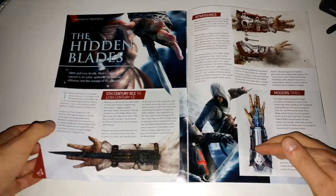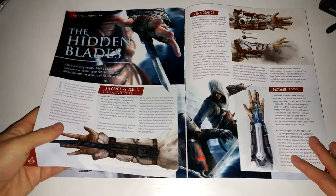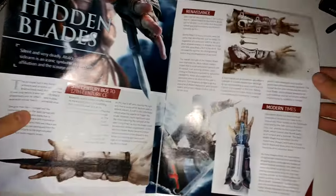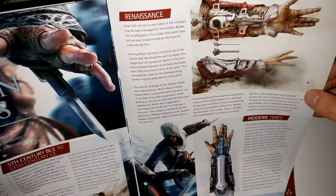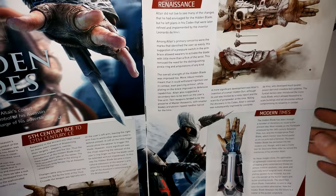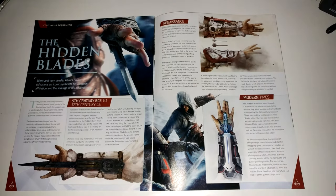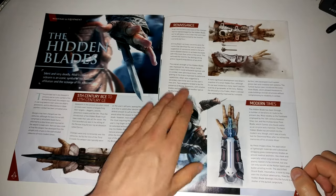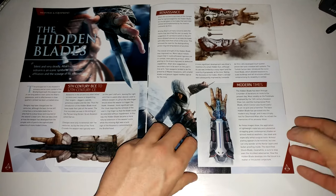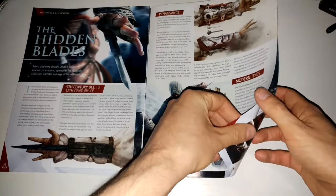The next section is about the hidden blade, in the weaponry and equipment section. It talks about how right at the beginning it was very simple - literally just a blade. Then later on in the Renaissance it introduced a gun feature to it. Altair's design for the gun was later redone by Leonardo da Vinci into a poison dart. Then it goes on to the modern times, where you play as Desmond in the game, and it talks about how the blade has been redesigned for the modern era.